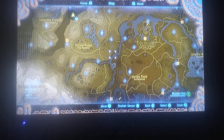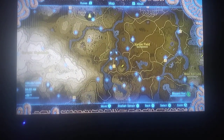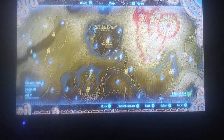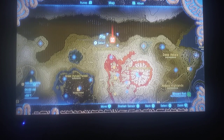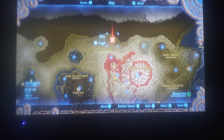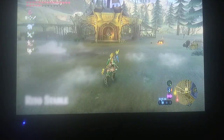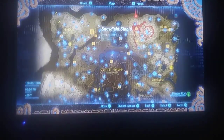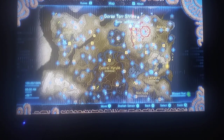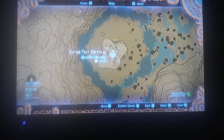For starters, we are going to do the Flame Blade. The Flame Blade is in the Colosseum, as you already know from my previous video. But if you go over here to this marked pin in the Eldin Mountains, to get there there are multiple ways. We're going to go to this shrine at Gut Check Rock.